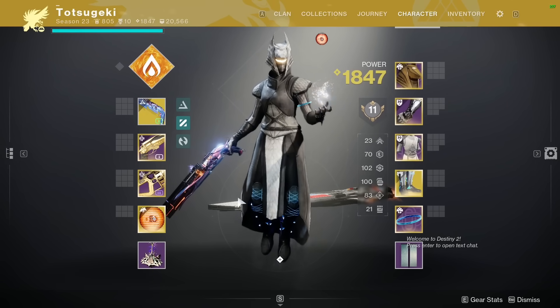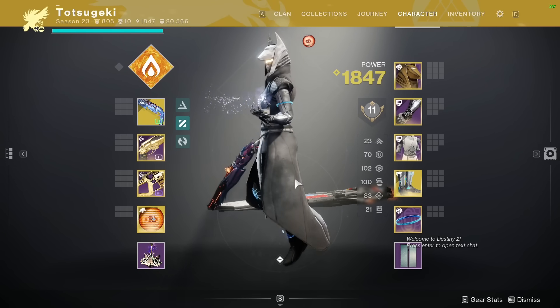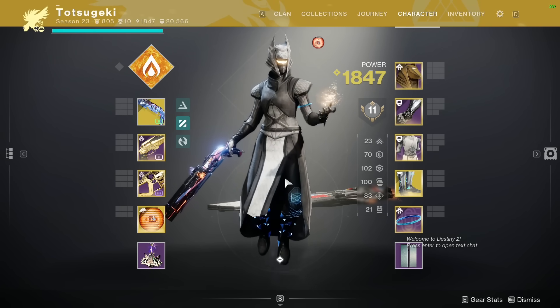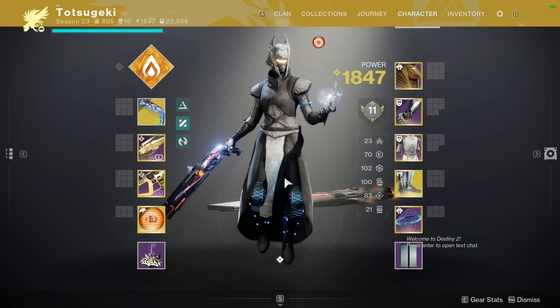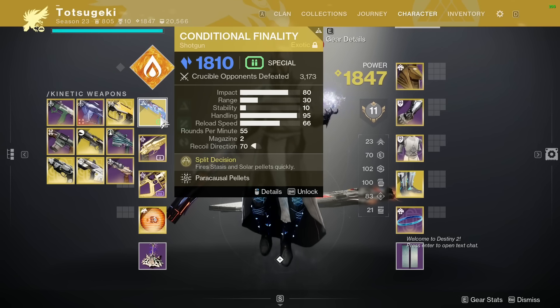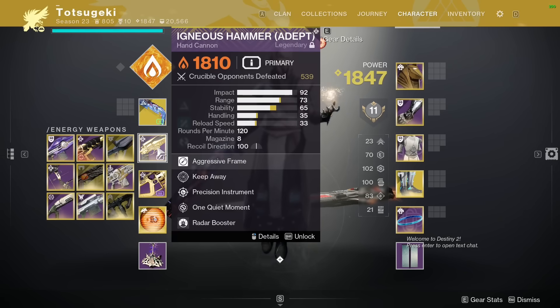Let's talk about this Warlock in front of you. This is the strongest warrior, but they're all so close — any of them could have taken the top spot. At the top, Conditional Finality counters Bubble and Well, which are the most common things you see in these ranks. Conditional Igneous Hammer with Precision Instrument will allow you to three-tap a Void Overshield, which Void Titan provides. It's also an incredible team-shot weapon with enough range to play pretty much any map, barring a couple exceptions.